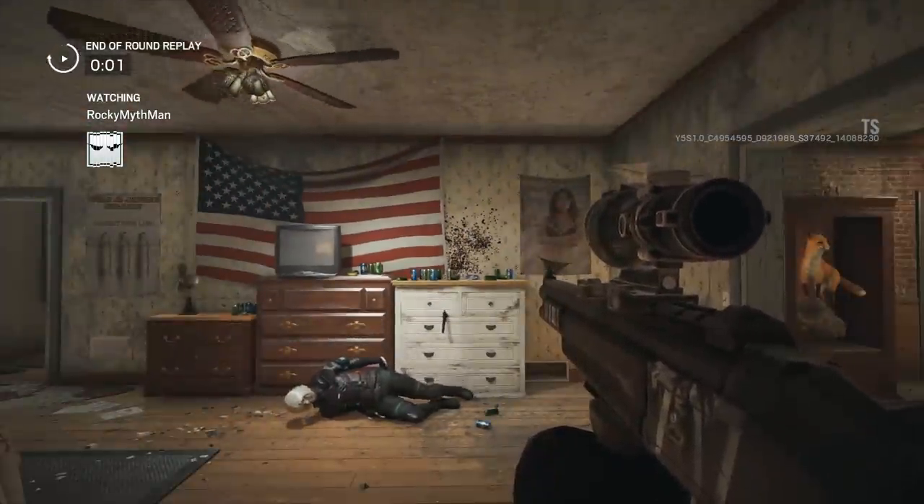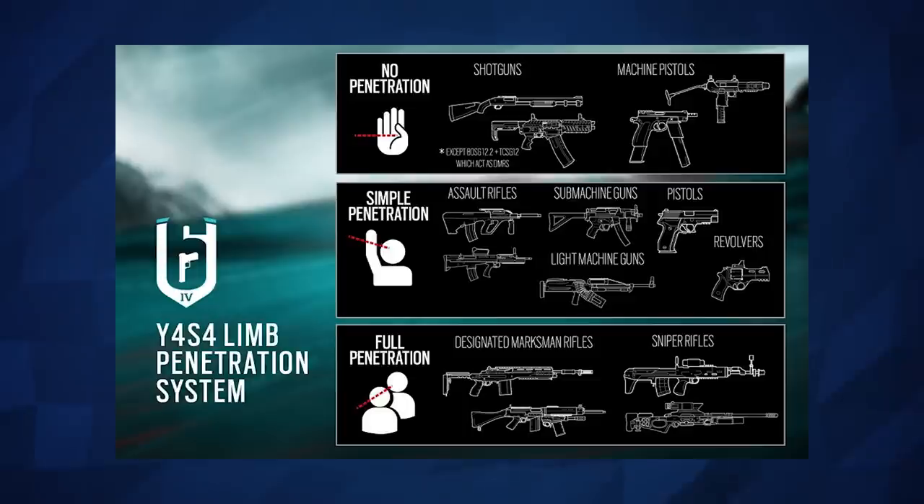So a very capable round, of course. Here is the layout of the bullet penetration: shotguns and machine pistols have no penetration, which means if they hit a limb they will not continue through — except for slug-firing shotguns. Then you have simple penetration, which is assault rifles, SMGs, pistols, revolvers, and LMGs. Then you've got full penetration, which is designated marksman rifles, sniper rifles, and slug-firing shotguns. So that means all the non-penetration and simple penetration will not result in a bullet going through the hologram and hitting someone else — only full penetration bullets can do that.